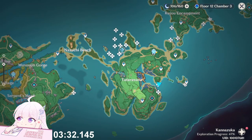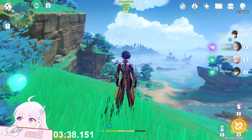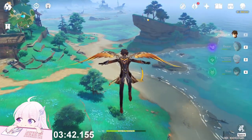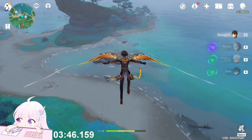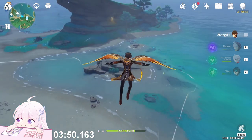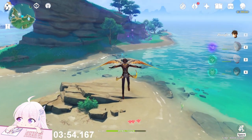After this, go to this Statue of the Seven — we start from there. There are a lot of them, especially here in this part of the sea. It's pretty hard to collect if you don't have a route in mind, because you might miss one or two. You can just follow the route I drew on Photoshop.